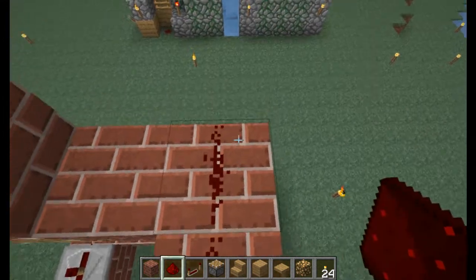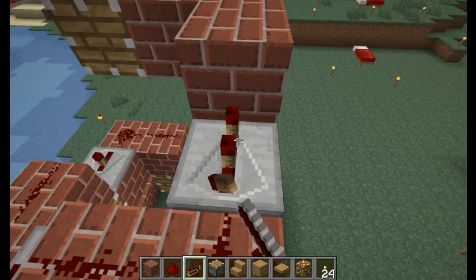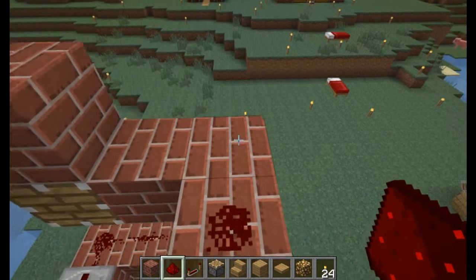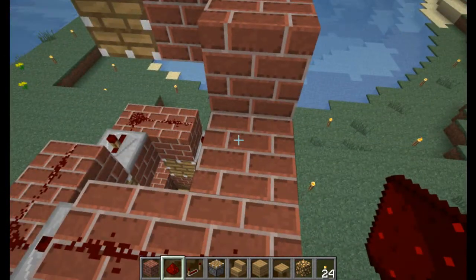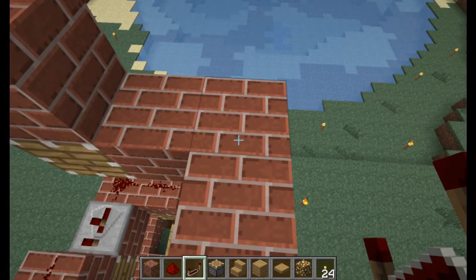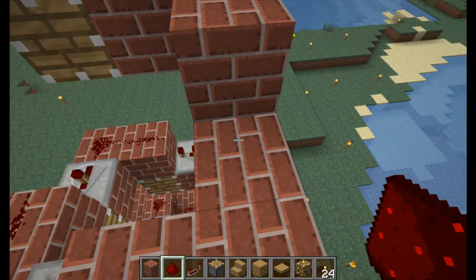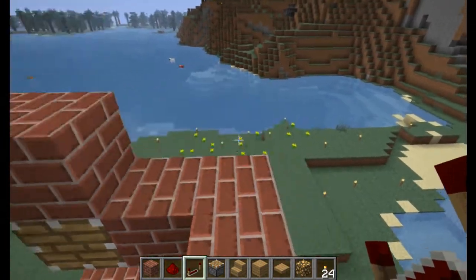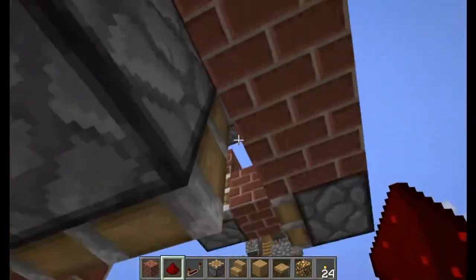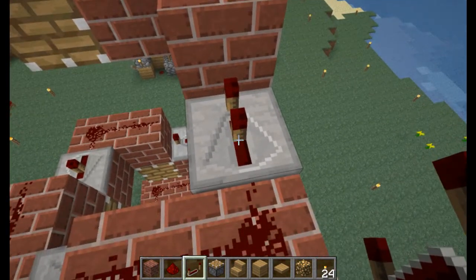So again we'll go redstone, redstone, repeater into this block, set it back one tick. Redstone, redstone, repeater, set it back one - and we're going to continue this wiring all the way to the top. The reason we throw the tick in there is so it has time to react, because you don't want them to fire off too soon and leave yourself stuck. We'll just keep on throwing down this redstone all the way to the top.